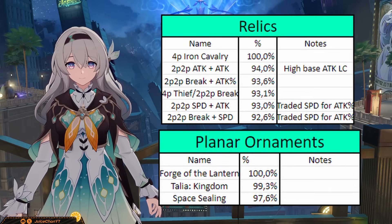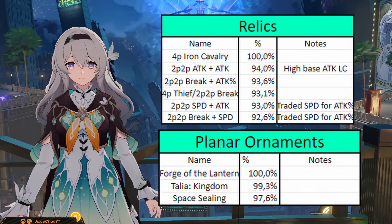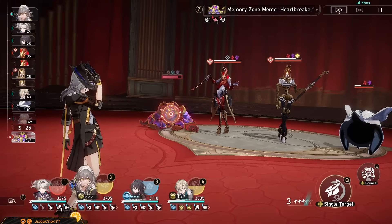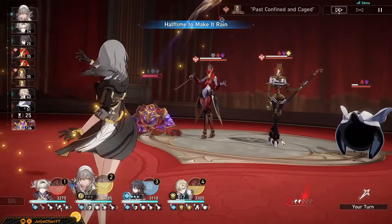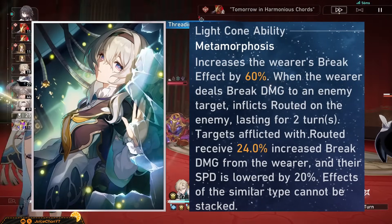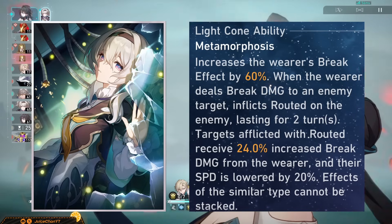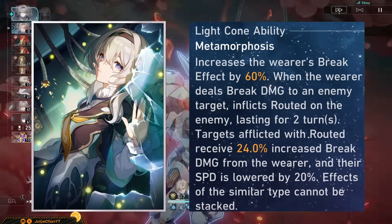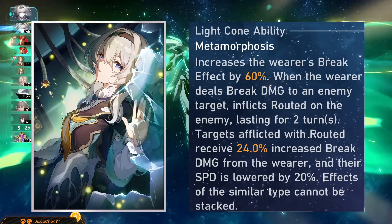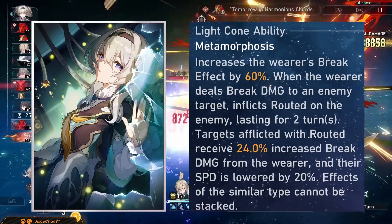Iron Cavalry shouldn't be hard to farm considering Firefly doesn't need crit, so just get a 4-piece running as soon as you can — the set was tailor-made for her. Firefly has various light cones at her disposal. For example, S1 Whereabouts Should Dreams Rest: she gets a massive break effect stack, and can apply a debuff to enemies when she deals break damage, meaning enemies take even more break damage. Plus, she lowers the speed of enemies. This signature is absolutely broken and is a huge increase to Firefly's performance.